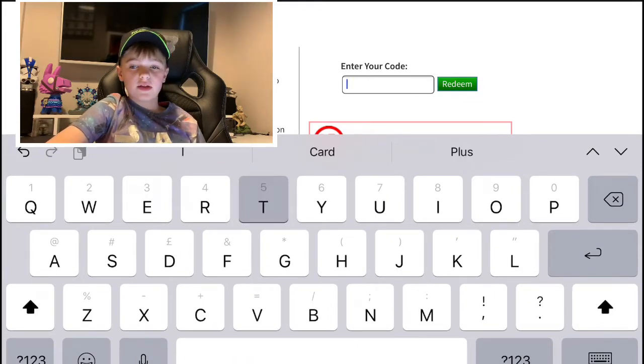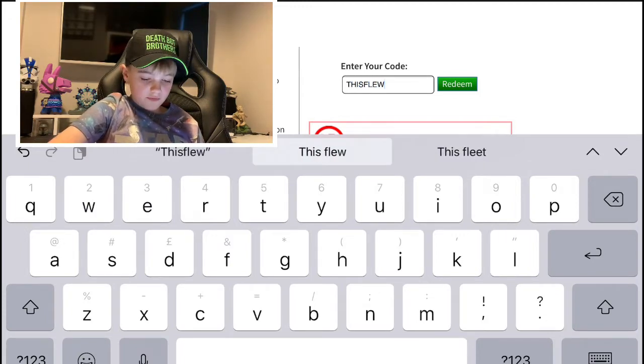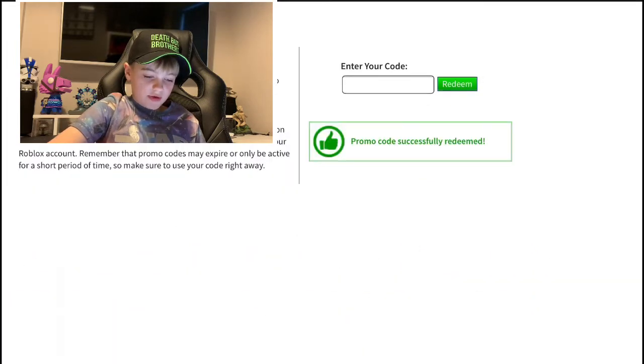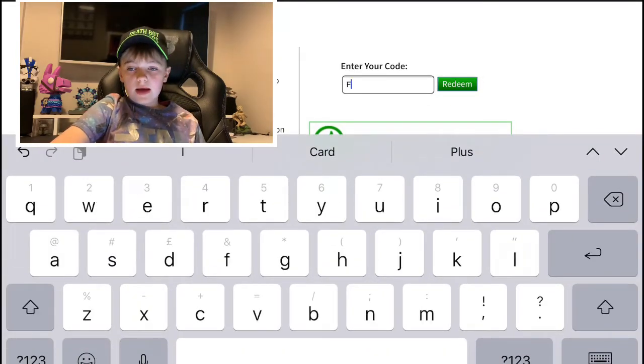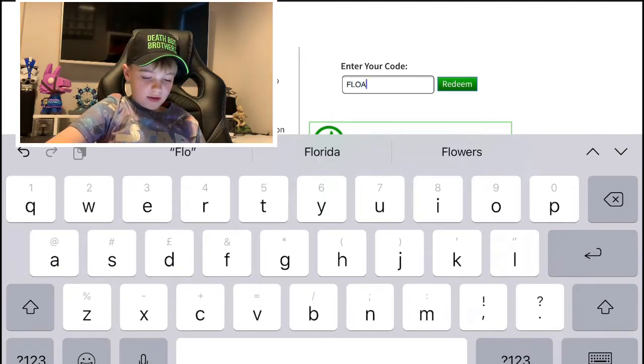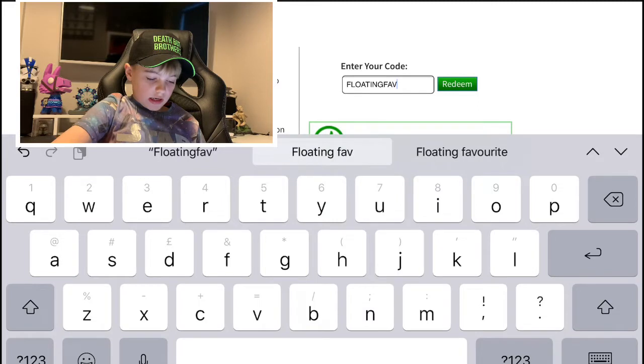By the way I'll show you all these items soon. I haven't done any of these other ones though. So this one I'm not sure which one it gives you — I think this one gives you the wings. And this one I'm pretty sure gives you a heart that floats on top of your character.